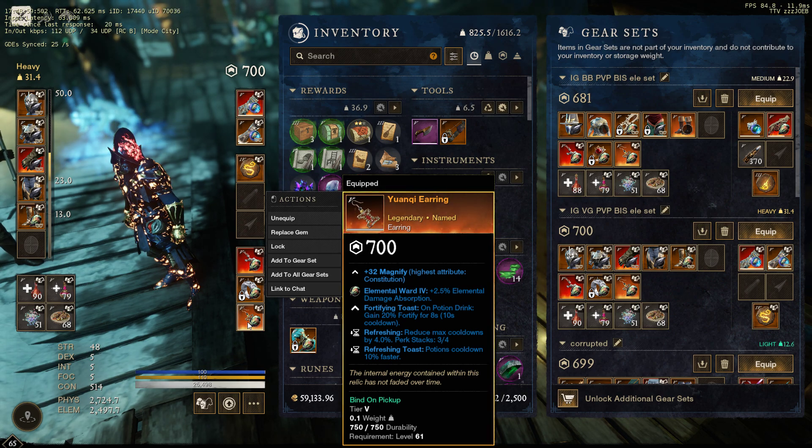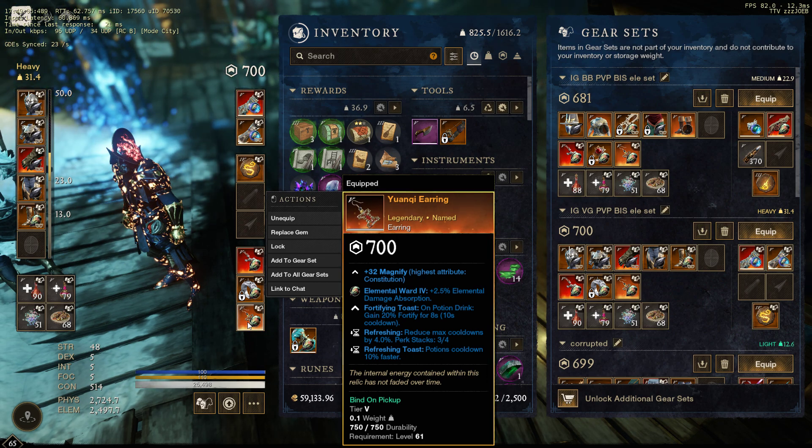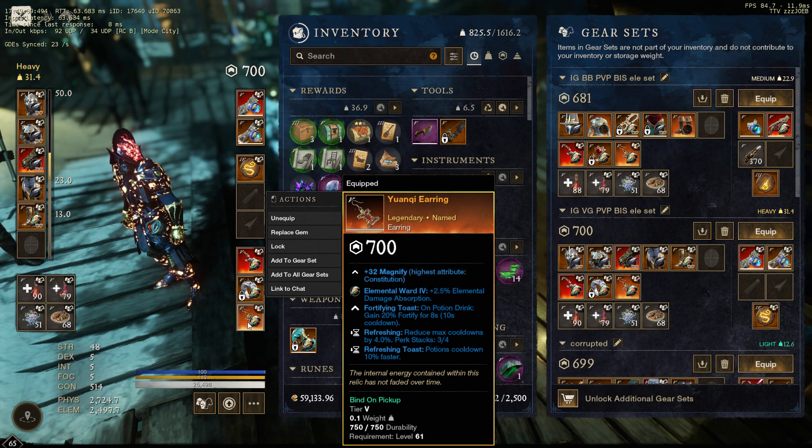Then for the Earring: Fortifying Toast, Refreshing, and Refreshing Toast — Refreshing Toast is a must-have. Refreshing is optional, but I like to have it as a VG since I want to be pumping abilities as much as possible. Fortifying Toast gives Fortify on Heavy — still very strong even after the nerf. That's why I use it: I want to be at max Fortify, essentially unkillable.